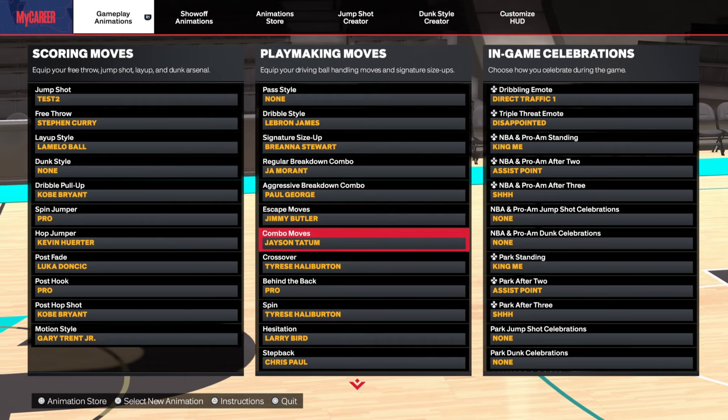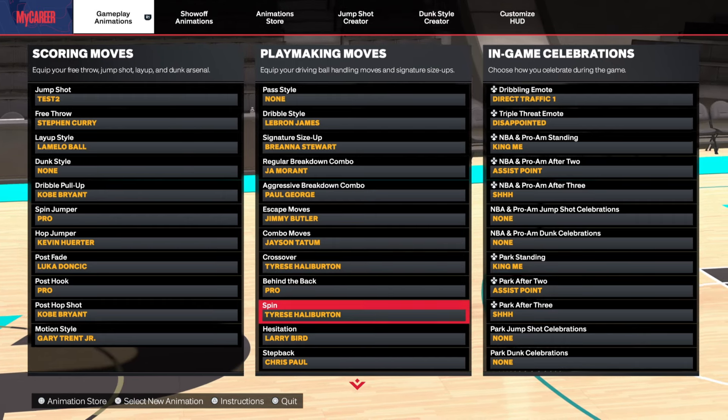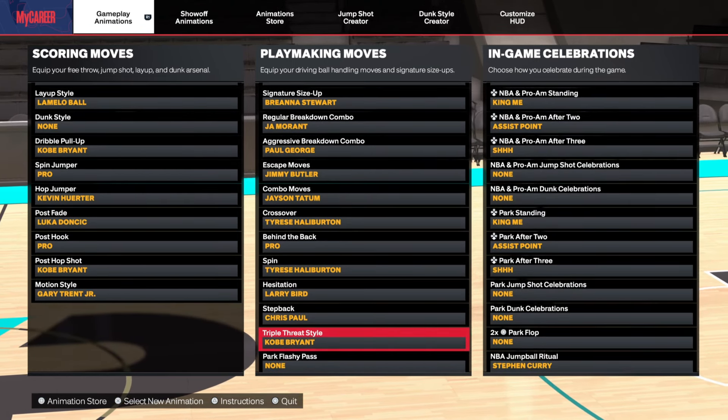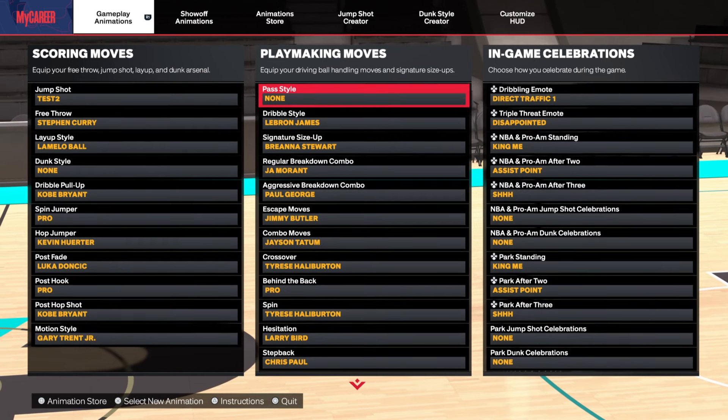Paul George on the aggressive breakdown, Jimmy Butler on the escape moves, Jason Tatum on the combo moves, Tyrese Haliburton on the crossover, Pro on the behind the back, Tyrese Haliburton on the spin, Larry Bird on the hesitation, Chris Paul on the step back, and Kobe Bryant on the triple threat style — I know you guys been asking about that one.